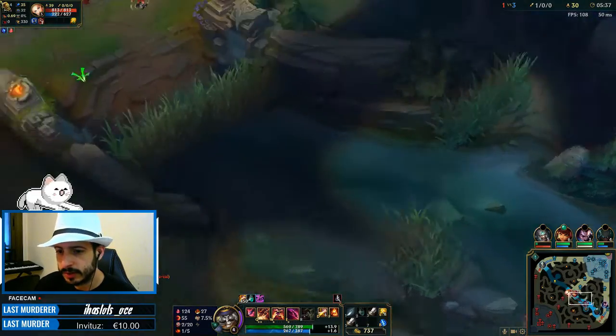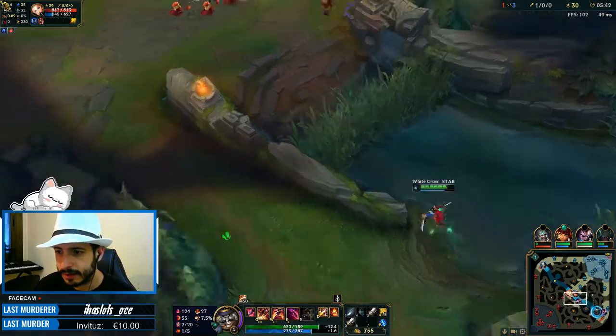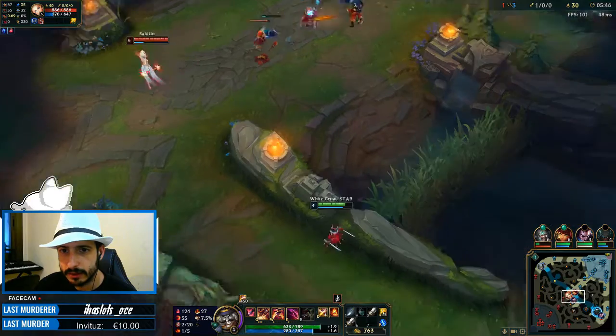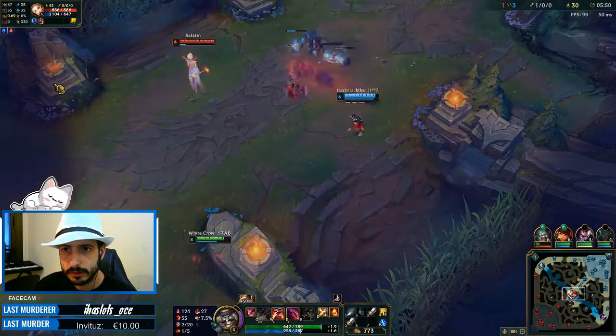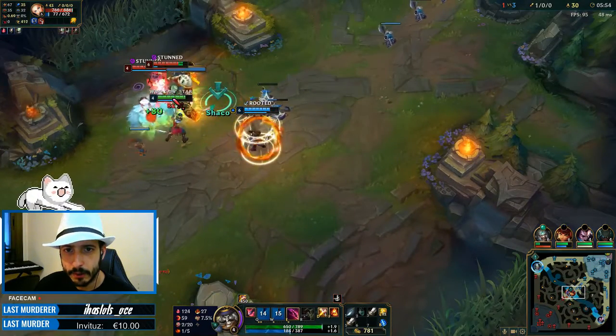As you see, the top side — the Scuttle Crab is about to appear — but I find here a wonderful place to gank. She's going to go after this. That's a wonderful counter-gank. I think we win.